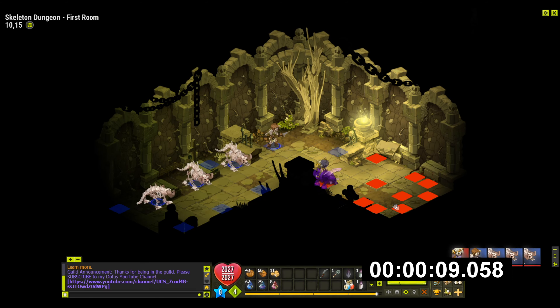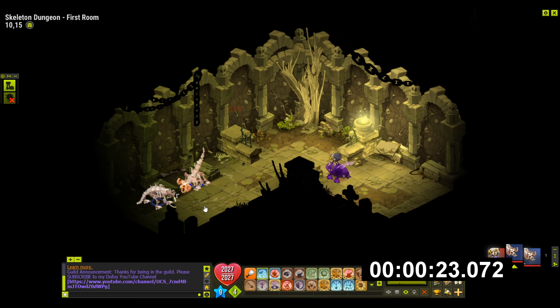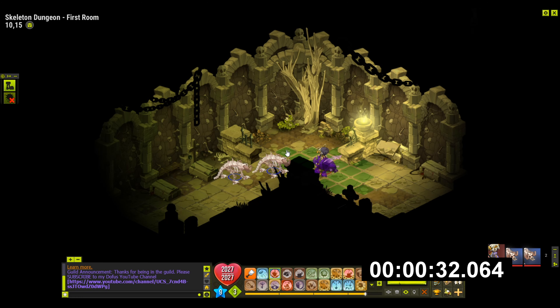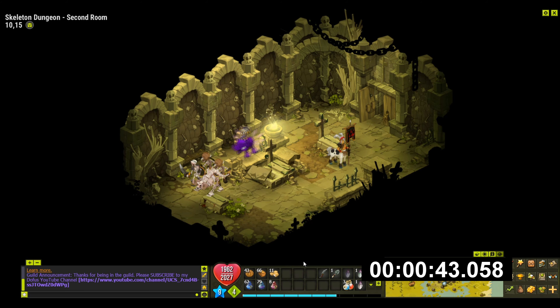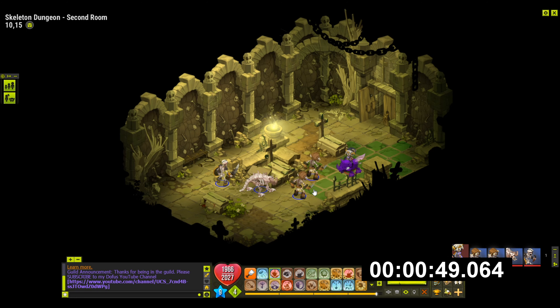We'll just try to run through as quickly as possible. We'll attack on him — killing in one hit. We'll get these two on the next turn and we'll try to do challenges if possible. I'm going to go for time over challenges. We'll kill them and move on to the next one. I'll just keep an eye on my HP. I may have to use some bread to speed this up. I'll let them come to me.